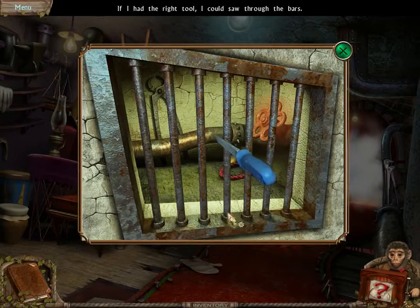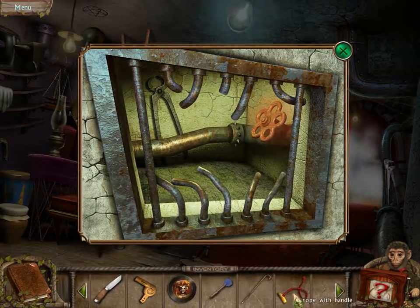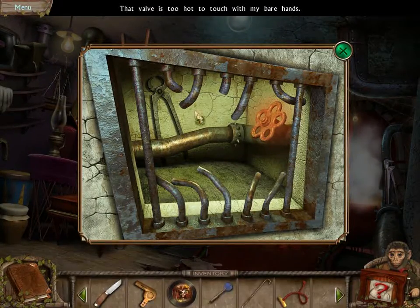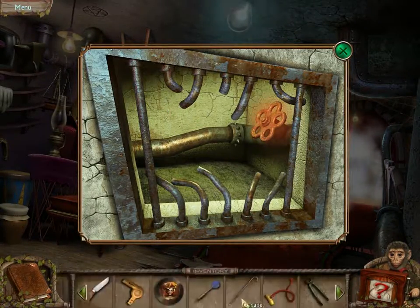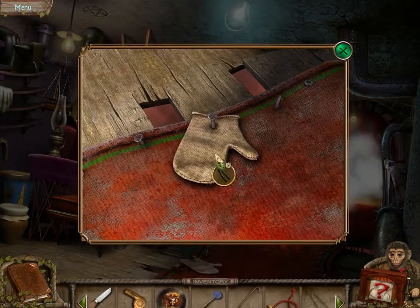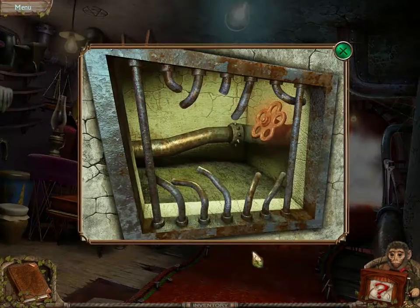Saw it to the bars. There we go. Rope with the handle — it's too hot. We need the oven mitt for that. But here are some tongs. Can we use that here? Yes. So now we have the oven mitt.